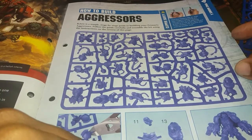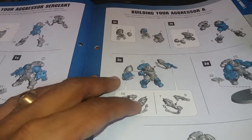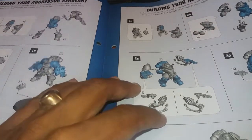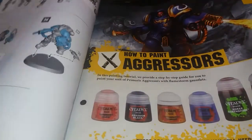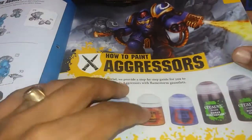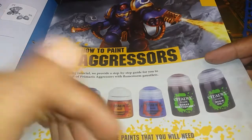The build system for the aggressors — you don't need glue, so that's fine. They've got more pages for the builds because each model is fairly unique, so there are instructions for all of them. We also have our paints and washes included.